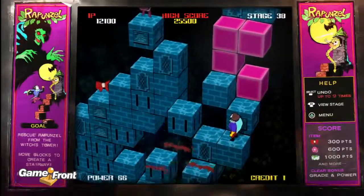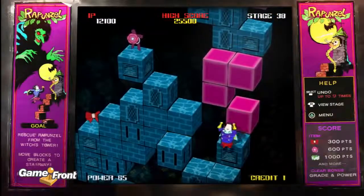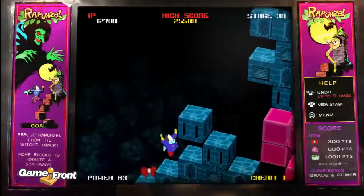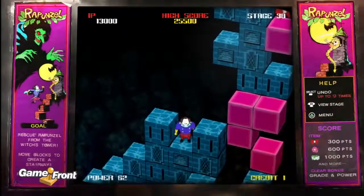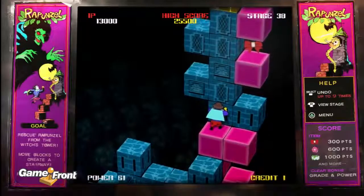And then we'll get another brick out. I'm going to push both of them over to create a bridge. And push that one over. Here's where I got a little screwed up — you just want to drop over the edge, and then you're going to push the lower brick all the way over to create a bridge, a stairway.